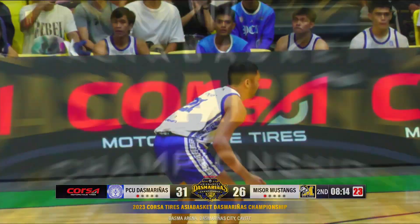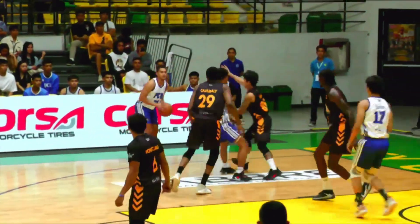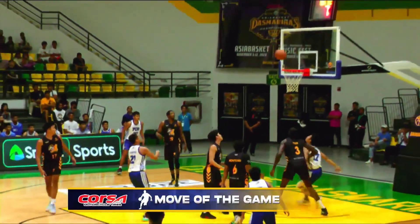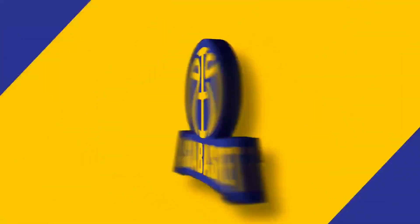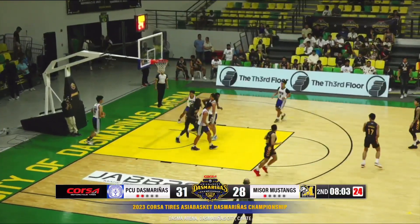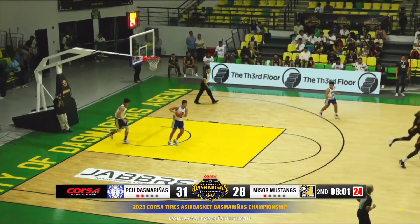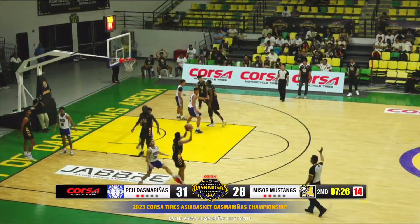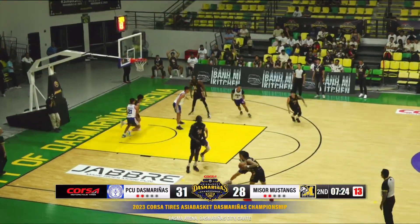They're ready to battle. At least see the defender go to them — dina-drop off talaga sa big guys. Let's take a look at that Brandares basket, brought to you by Corsa Motorcycle Tires — dominate the streets. What a move from Axel Doromal, giving his counterpart Nino Ponyo those eight imports in Eugene Toba and Las Coulibaly. They're really good here.